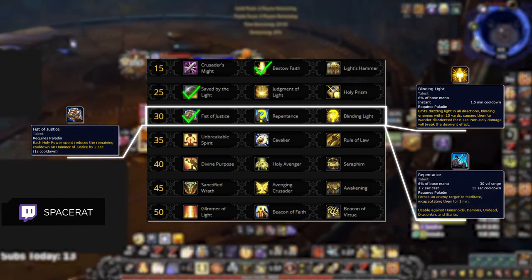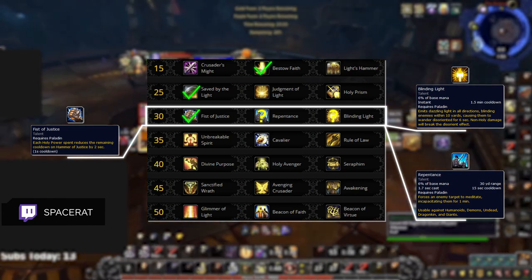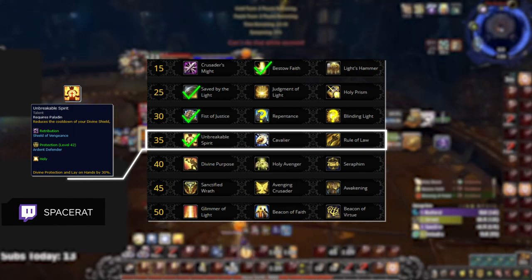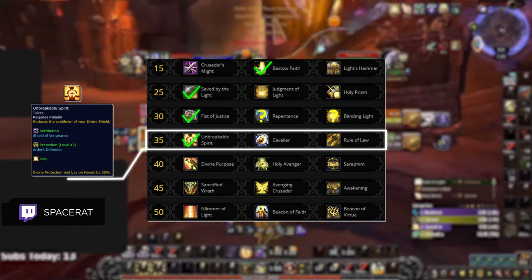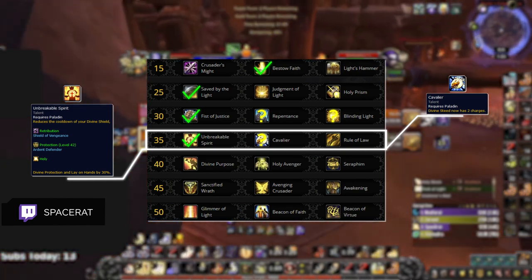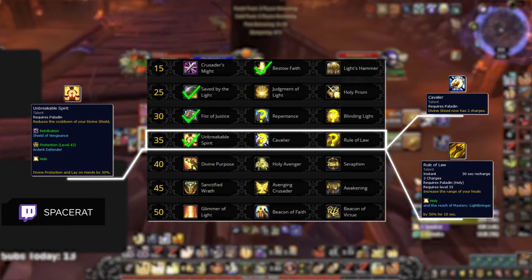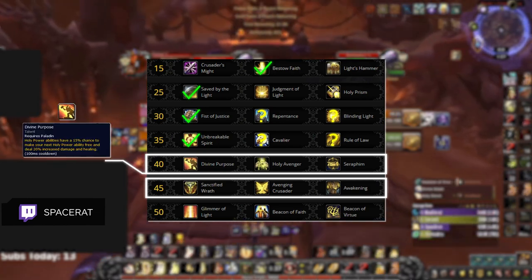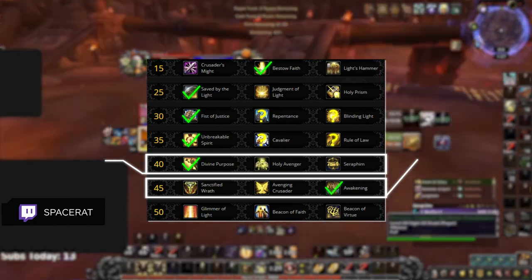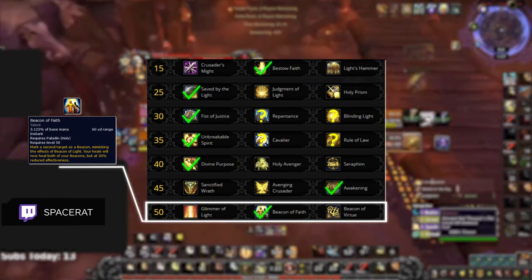Repentance is probably the least used option on this tier, but works well with classes that have fear effects like warlocks and shadow priests, and it even works exceptionally well in 2v2 where there are generally fewer interrupts to deal with. Your fourth tier is also really flexible and super dependent on comp and playstyle, with Unbreakable Spirit being the safest option — having a lower cooldown on bubble is definitely worth it if games last long enough. In shorter games, especially ones where you will be the aggressor, Cavalier is an alternative choice, giving you a second charge on Divine Steed for more opportunities to push in for stuns. Rule of Law should really only be used if you plan to play super far in the backline. You should never change your 5th and 6th tier since Divine Purpose gives you stronger instant cast healing while also giving you more wings procs through Awakening. Beacon of Faith is your best talent in almost every single 3v3 game, allowing Saved by the Light to act as a safety net on each target with beacon.